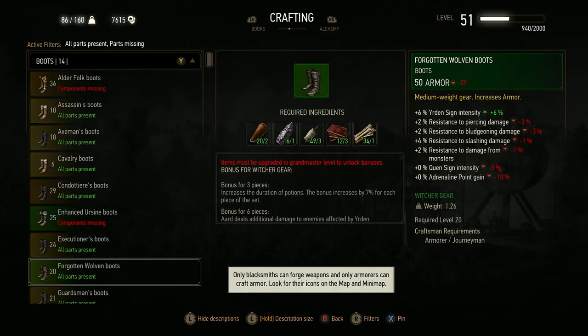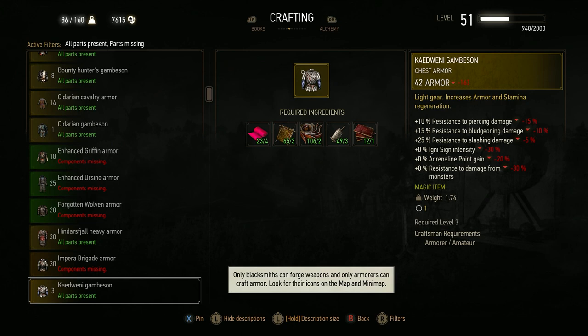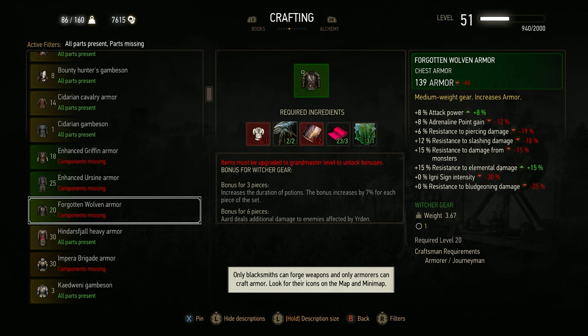First things first, make sure that Geralt is at least at character level 20, because if he isn't, you won't be able to wear the armor nor use the swords of the set. So if you are not at least at character level 20, you can do some of the things I'm about to tell you — meaning the quests and all that — but you won't be able to actually wear the armor.